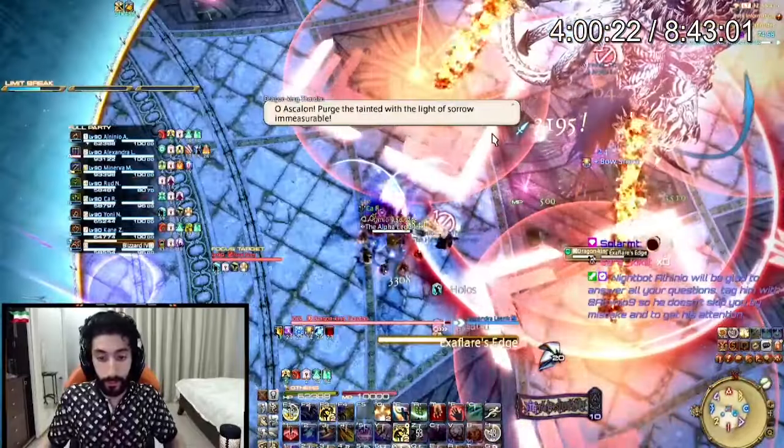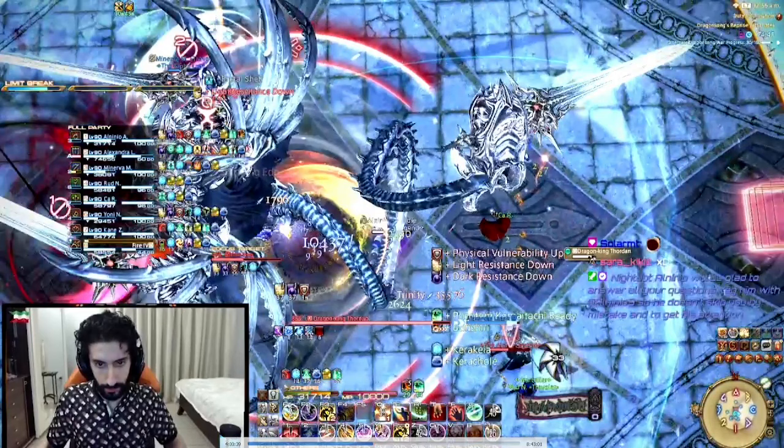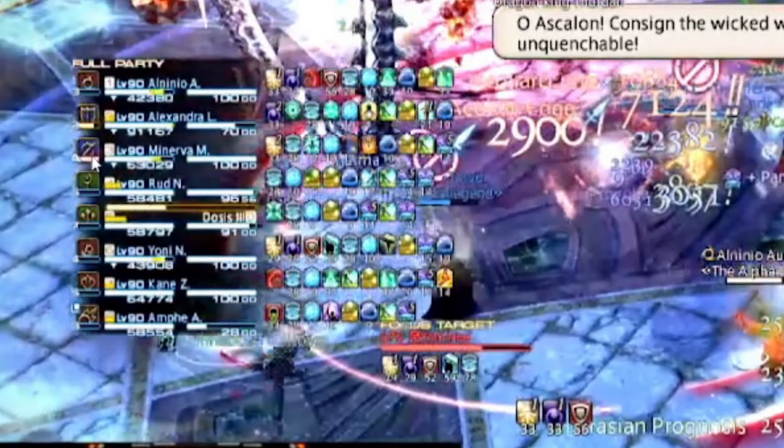First auto attack goes off, I go as second melee and receive it. Tanks make sure the main tank is highest in aggro and the other tank is second. Right when the cast bar shows up — Akh Morn's Edge — this is the exact time the off tank would provoke the boss, because the Gunbreaker needs to receive dark debuffs since he has two light debuffs. You cannot receive more than two. If you're main tanking and highest in aggro, you always receive dark debuff. Second in aggro receives light debuff — so now they have to swap aggro. The Gunbreaker has to be highest in aggro, and the Paladin is second.